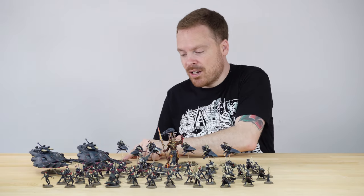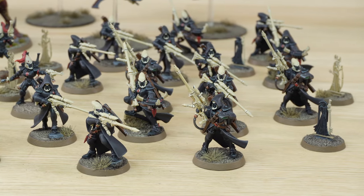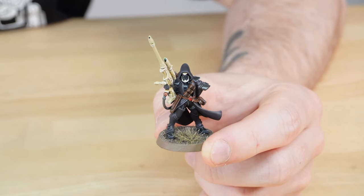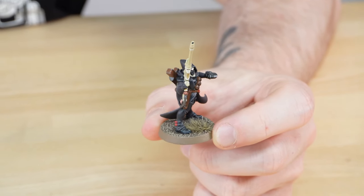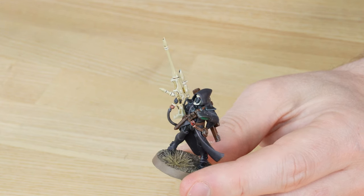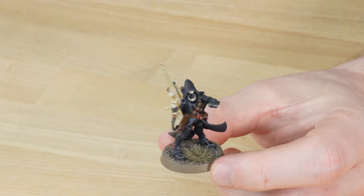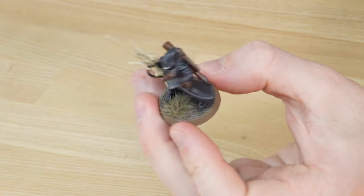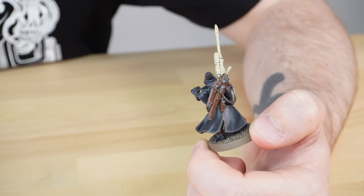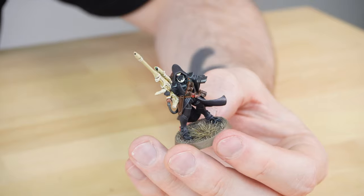We've had a look at rangers on jet bikes, so let's have a look at rangers on foot — we've got quite a few of them in this force. These rangers marry quite well to the other rangers on Shroud Runners with the same black cowlings all over them. The bone weaponry is a classic thing of Ulthwé — you can see that lovely bone-coloured sniper rifle. There are binoculars with all the lenses painted. Around the back, there are all the pouches and backpack painted in that lovely warm rich brown, just to add warmth to what is an overall quite cold scheme.